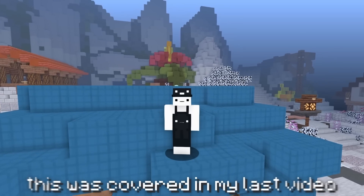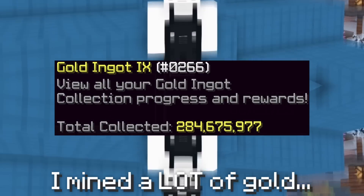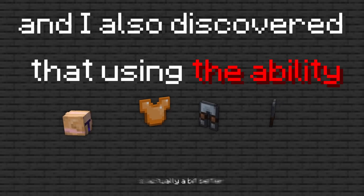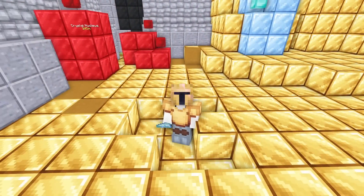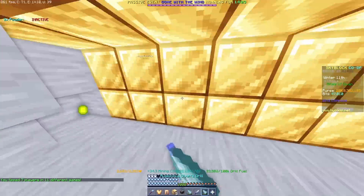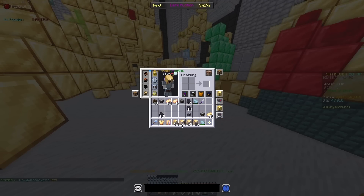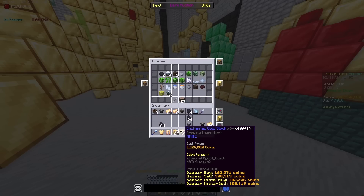Next, I'll cover some gold mining. This was covered in my last video, but since then I mined a lot more gold and discovered that using the ability with 2 pieces of divan armor and 2 pieces of miner armor is actually a bit better than what was used previously. After an hour of mining gold, I got nearly 4 stacks of enchanted gold blocks — going into the trade menu to sell it, that is nearly 20 million coins.